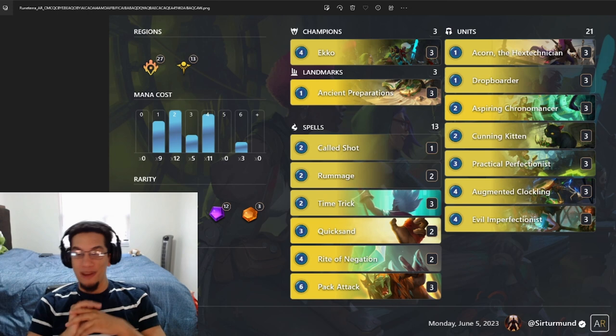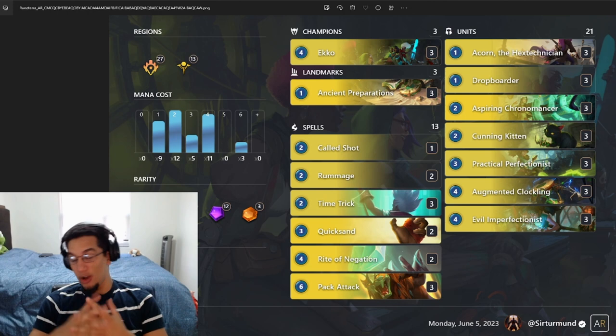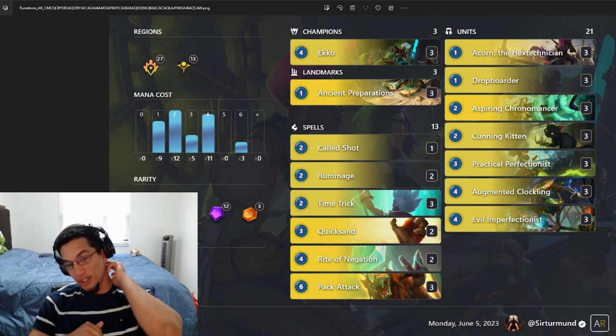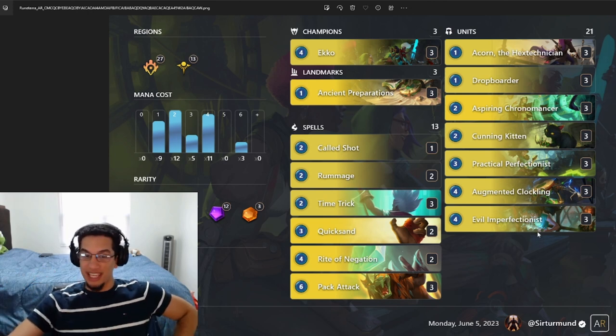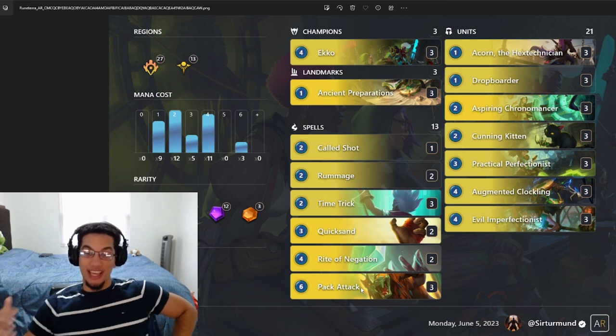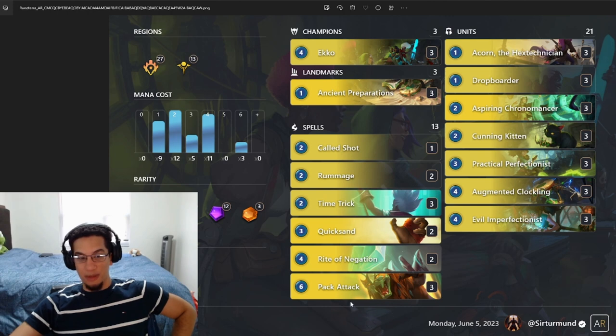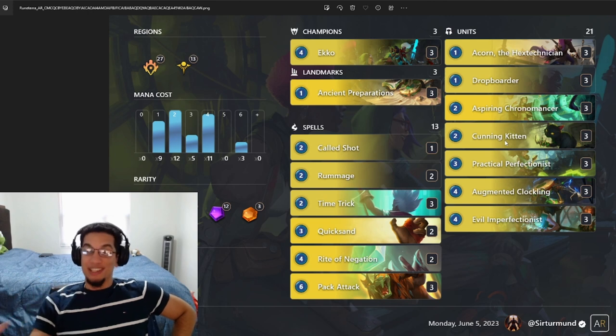This list we stole from a player we went against a few days ago. You might have seen that video with the matchup called Huckman. Huckman was running this interesting mono-echo list that was trying to copy the cats and then play Pack Attack, a new card introduced with the mini expansion a week ago, where you get to summon an ephemeral copy of all your cat allies.